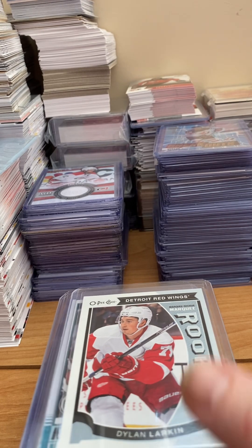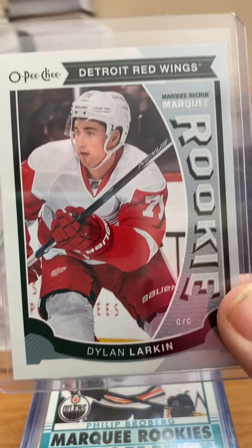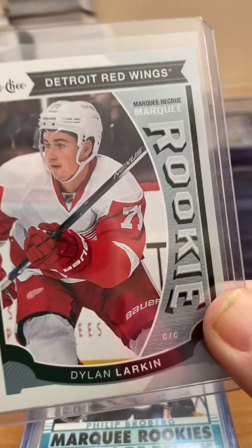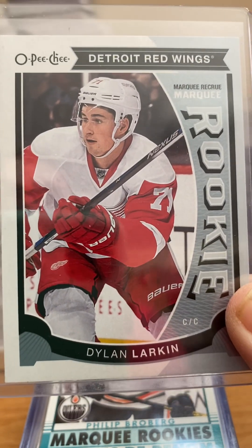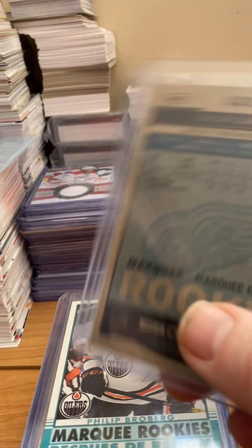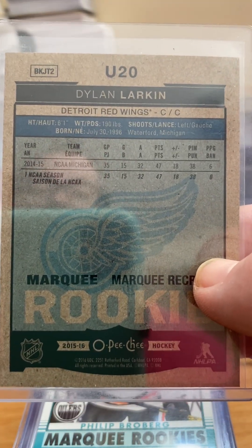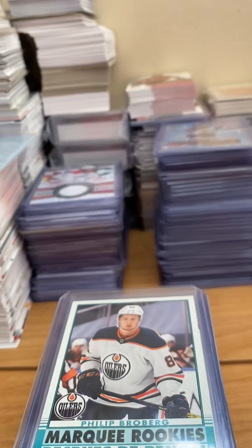The next product I want to look at is O-Pee-Chee. O-Pee-Chee is the other entry-level product. A good rookie is going to get you a buck or two. An all-star lifetime achievement player is going to get you like 10 bucks. They're not going to make you a lot of money, but they're a very basic overall rookie card — cheap made, cheap entry, and overall pretty fun to handle and read, but not going to make you much.